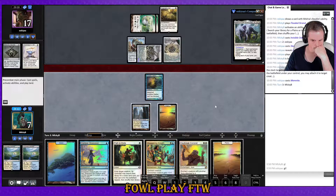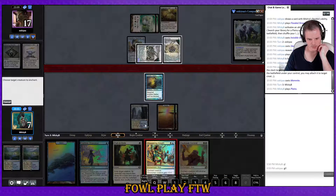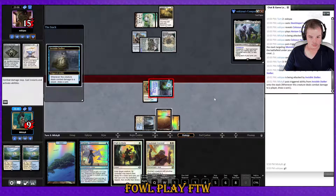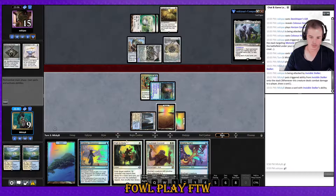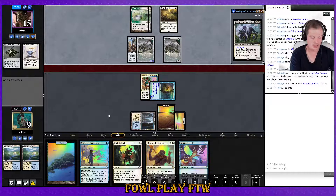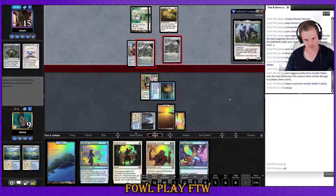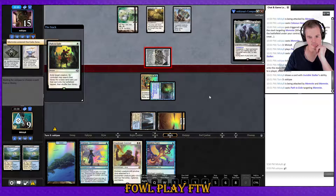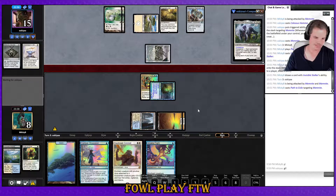I think I have to hold up Path. I'm going to play out the Staggering Insight here and hope they don't have a second Colossus Hammer. If we get to our next turn we're probably good. Two Hammer Time decks in one league — yikes, I haven't seen it in like 20 matches and here we are. They've got another hammer — they get the win. Sweet, we take one damage, we're still in the game.